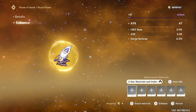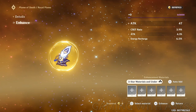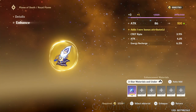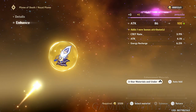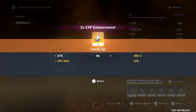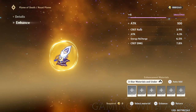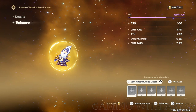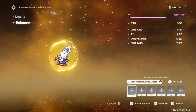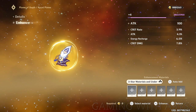Before you dismiss an artifact you want to level it up to level 4 so that you can unlock another stat. The one I have right now has attack percentage, crit rate, and energy recharge — 2 out of 3 stats I actually like. I'm going to level it up to level 4 and see what we get. As you can see I unlocked crit damage, so I end up getting 3 out of 4 stats I actually want. If I can get attack percentage, crit rate, and crit damage — 3 out of 4 — then this artifact is good to go. You never know what you're going to get until you level it up to level 4 and unlock that bonus stat.